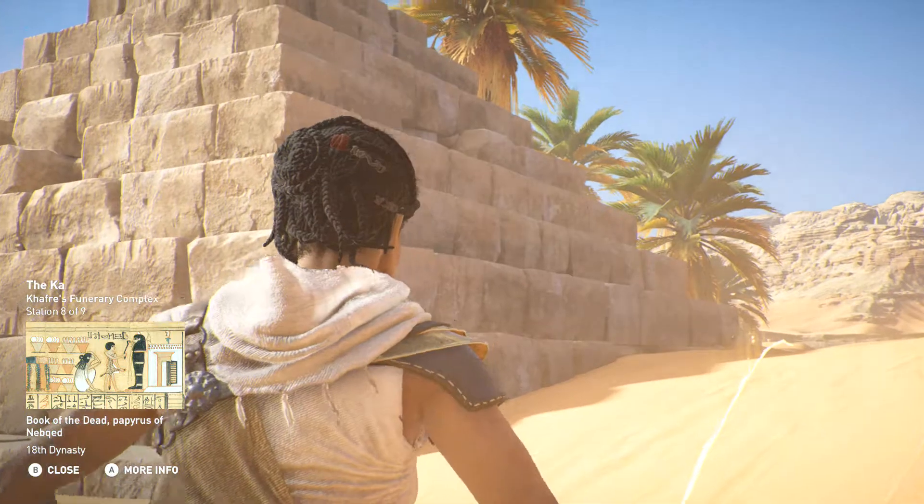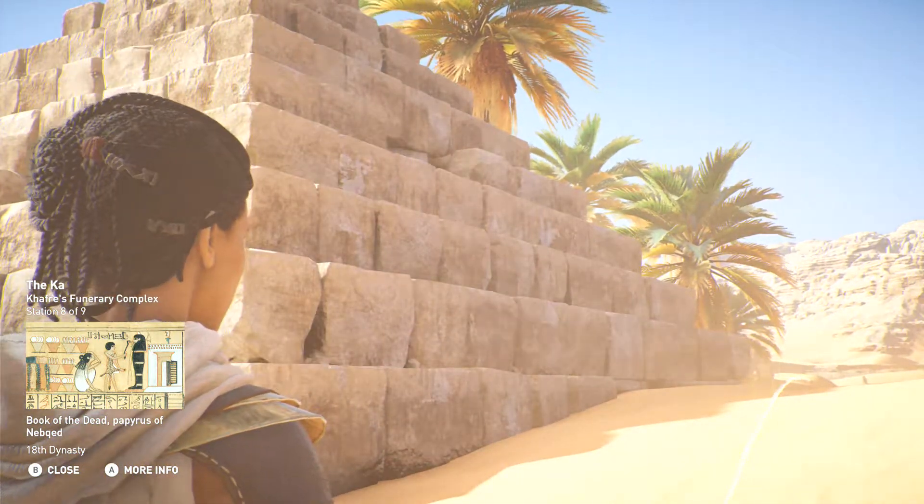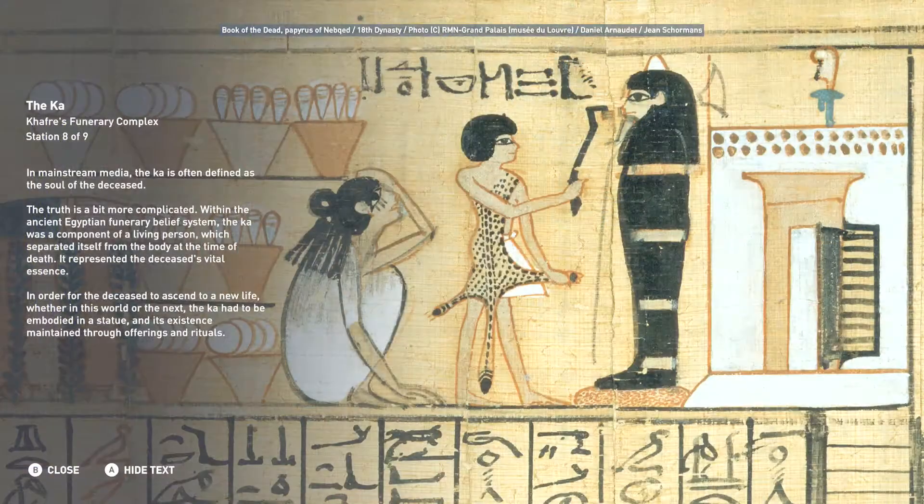In mainstream media, the Kha is often defined as the soul of the deceased. The truth is a bit more complicated. Within the ancient Egyptian funerary belief system, the Kha was a component of a living person which separated itself from the body at the time of death. It represented the deceased's vital essence. In order for the deceased to ascend to a new life, whether in this world or the next, the Kha had to be embodied in a statue and its existence maintained through offerings and rituals.